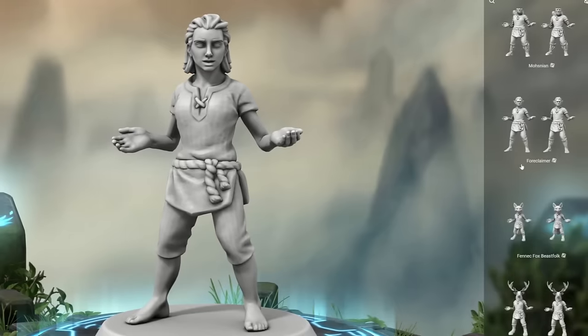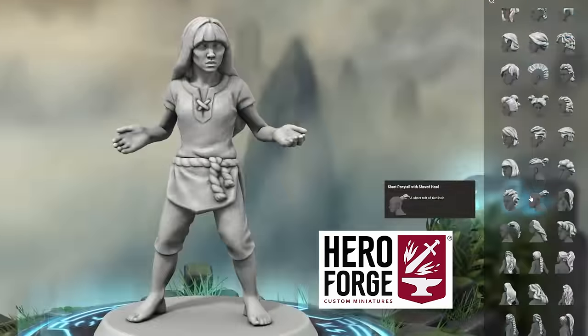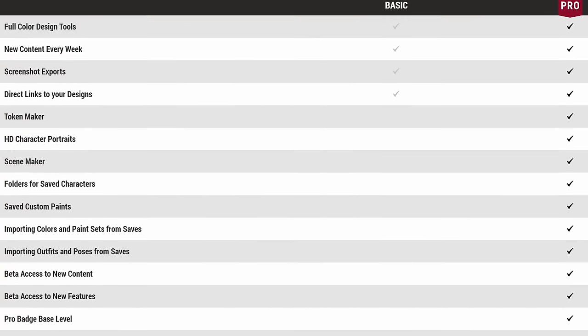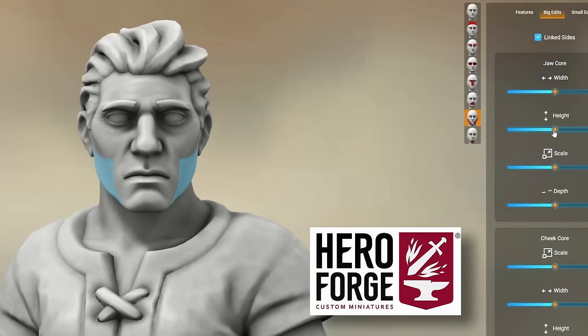It sure is great living in 2023. Hero Forge is an amazing online character model builder that's perfect for any miniature need you have, including war games, tabletop games, and D&D. If you're a pro subscriber, you have access to beta features ahead of time, and the beta feature I was so excited to play with today was facial customization — it's here. The customization is crazy good.